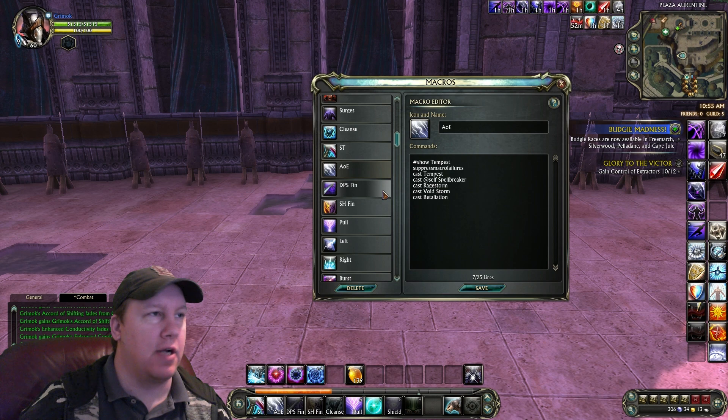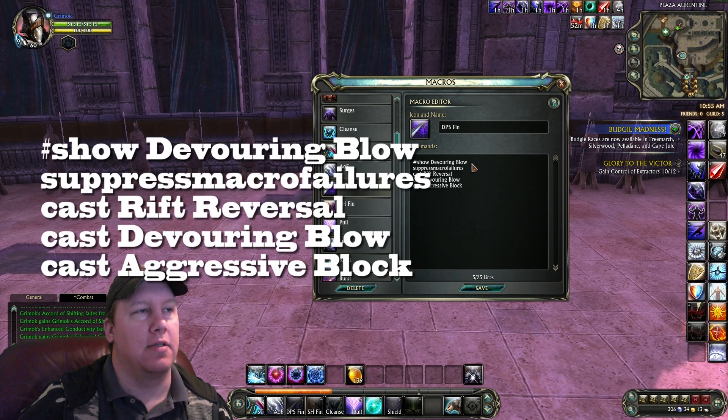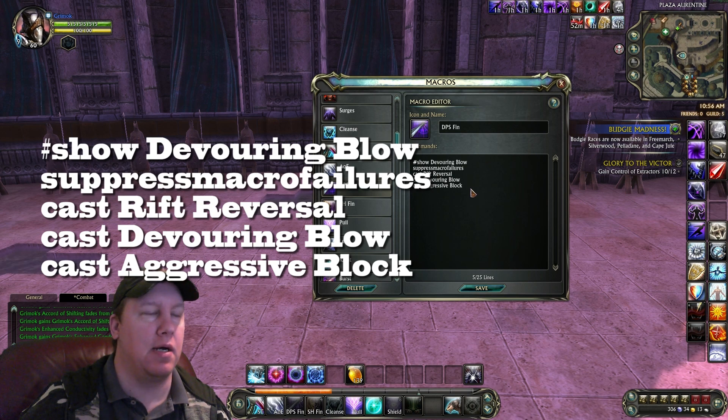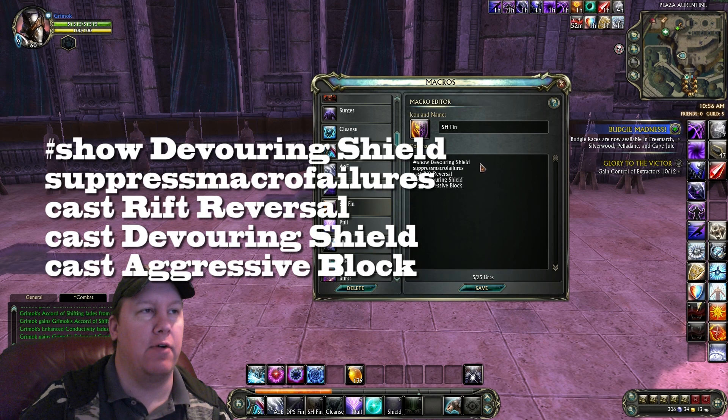As you get your combo points up, you will want to do finishers. This is the DPS finisher if you're not really taking that much damage — it starts off with Show Devouring Blow, Suppress Macro Failures, Cast Rift Reversal, Cast Devouring Blow, Cast Aggressive Block. And here's our Shield finisher if you're taking damage and need to spend combo points into shielding yourself: Show Devouring Shield, Suppress Macro Failures, Cast Rift Reversal, Cast Devouring Shield, Cast Aggressive Block.